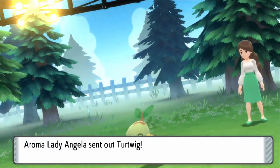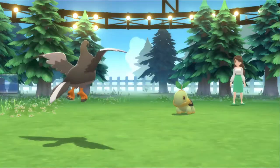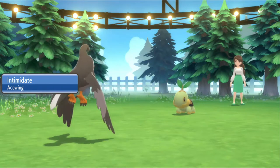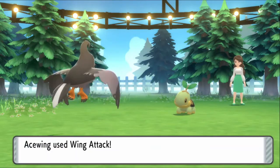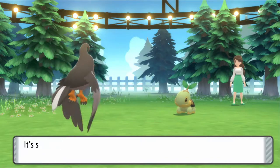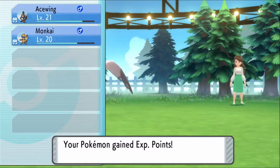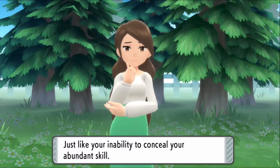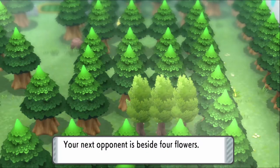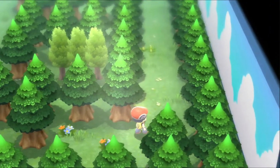Turtwig — oh no, I'm scared of Turtwig, just kidding. Imagine if you could have your trainer have a fear of one Pokemon, and anytime you find that Pokemon your trainer has a slight chance of not being able to make a command because they're actually fearful — that'd be kind of awesome. The next trainer is beside four flowers, which was the first area I went to.